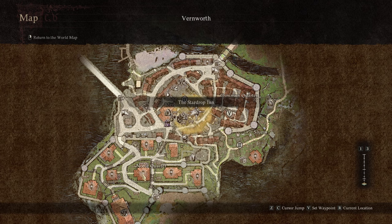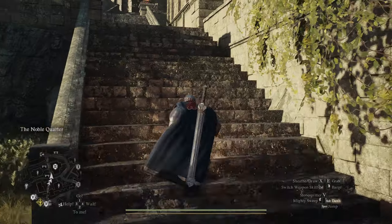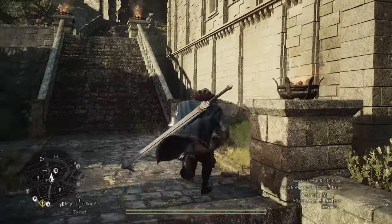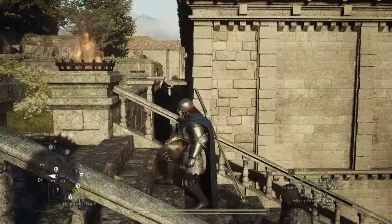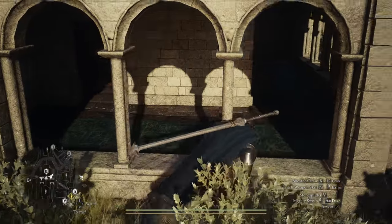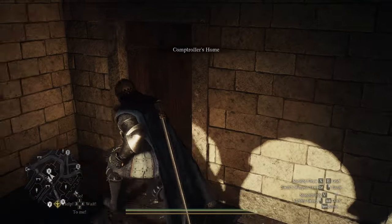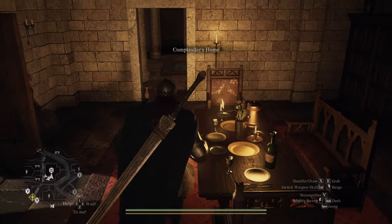We need to go to the noble quarter. The building you see here is the one we want. This is the building — it's a pretty big building, you can see it on the map. We need to go to the second floor where there are different rooms, and two of them will have the items we need.